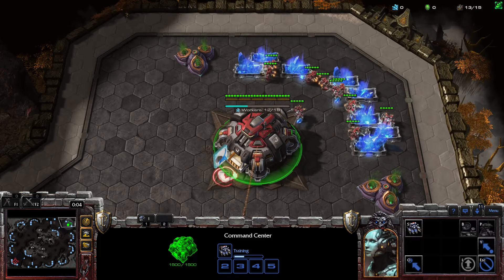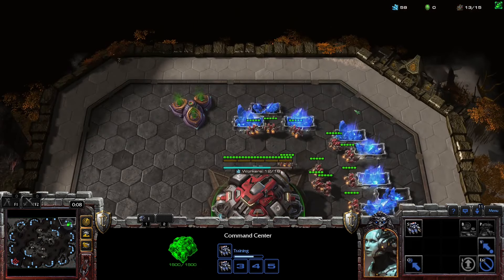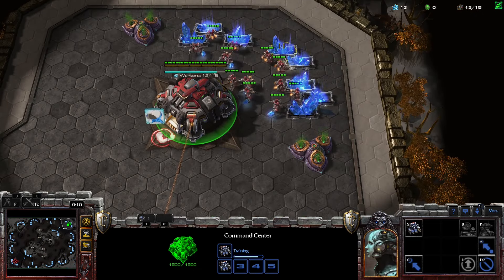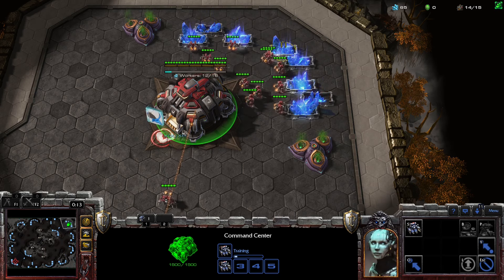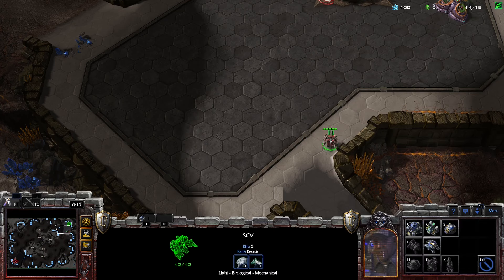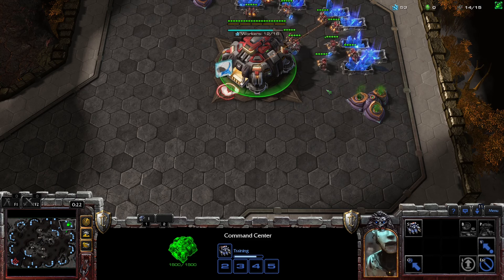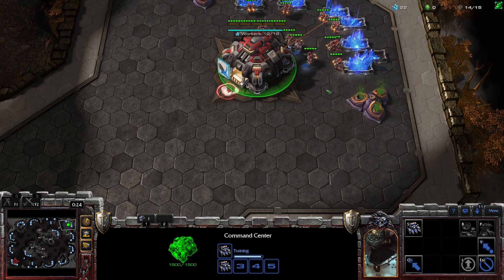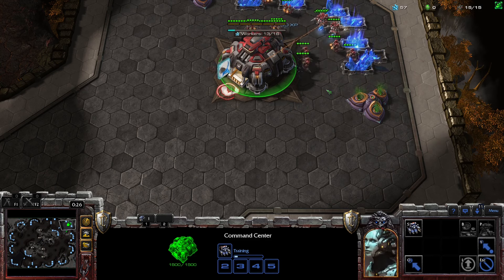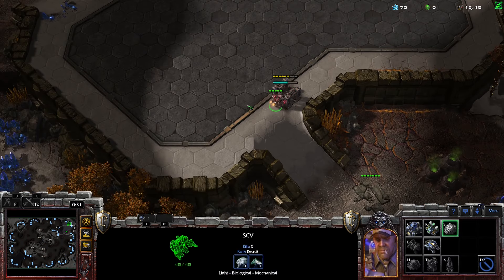I'm going to try my best to get my standard build order out as quickly as I can, which is an SCV down to the ramp, second SCV onto the mineral line, building a little bit defensively. What I'm practicing at the moment is playing a little bit defensively but keeping my macro up and then doing drops as much as humanly possible. So we're going to build up to 16 supply to get our barracks out as soon as we're able.